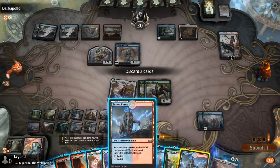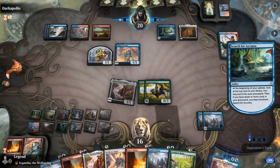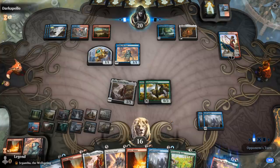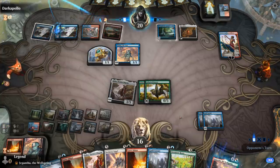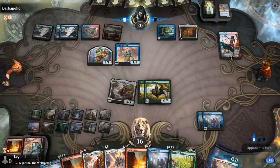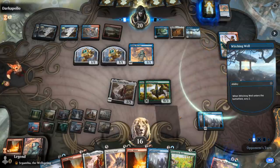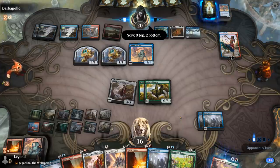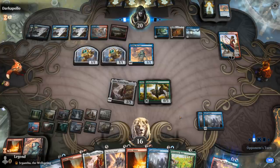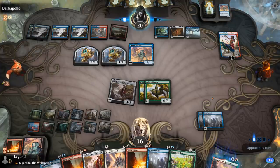Discard some lands to hand size. If they can combo, we could very well die here, but if they don't, we're set up for the win. Then another Thoughtseize. Witching Well — it doesn't look like they found the Excavator. Seven cards in graveyard, no additional Mox Ambers. Opponent passes.